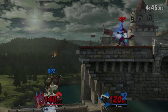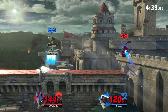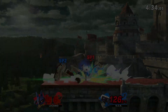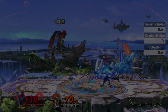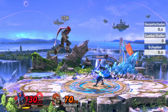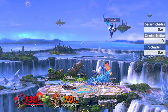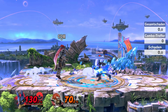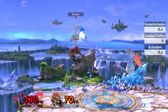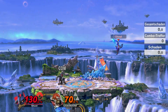Now let's talk about the actual inputs, starting with the footstool itself. Jumping above the opponent while holding the left control stick in the direction your opponent is standing and pressing jump a second time while they're right below you will give you the most wonderful sound of this game. When your opponent is in the air while we footstool them, we will get into an attack situation which is an important part of possible follow-ups. It's important to know that footstools are taggable in Ultimate, so your follow-up options can change depending on your opponent's reaction.